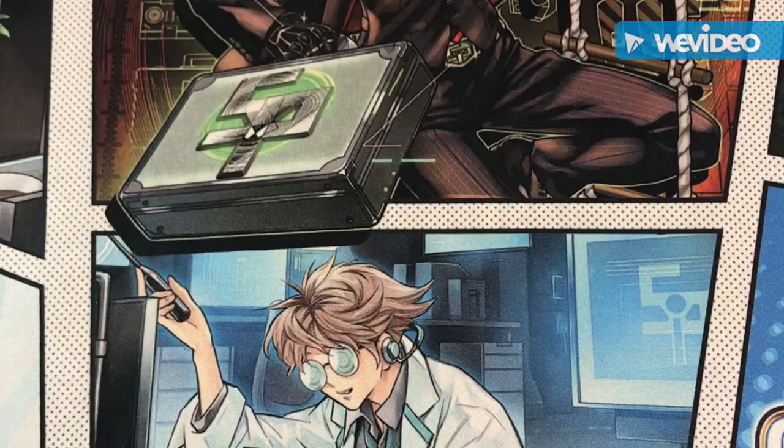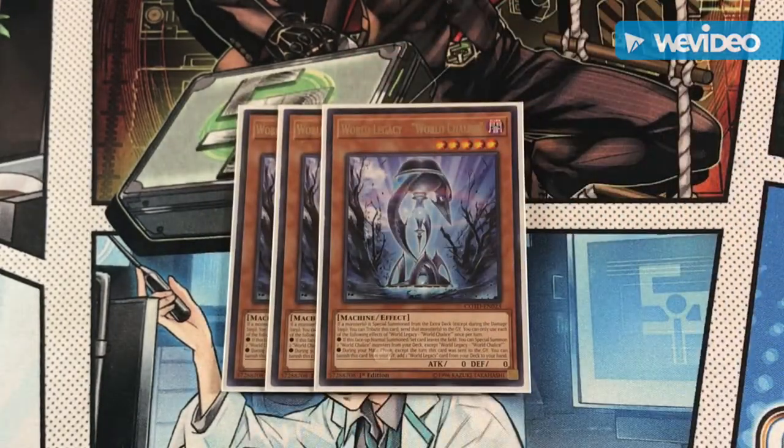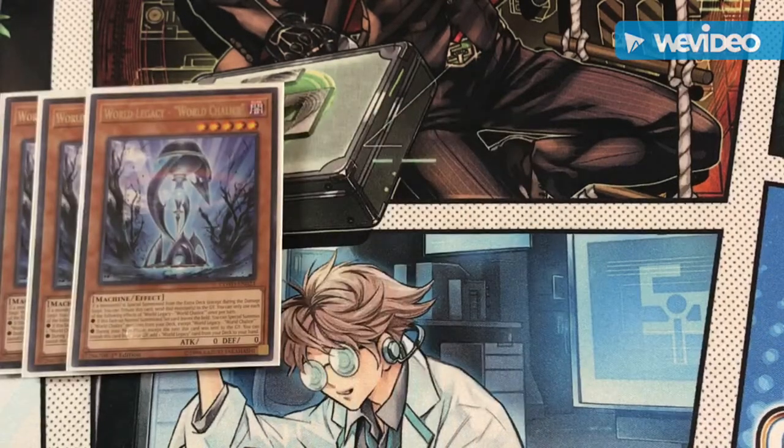For the first card of the deck, we do have World Legacy World Chalice. Not only does this card have a little bit of a lockout effect, but it also has another effect allowing you to add more monsters from your deck to your field, extending your plays. It also has a graveyard effect where you can search either another World Legacy World Chalice or a World Legacy Heart to recycle your already dead materials.